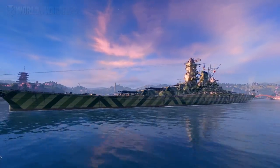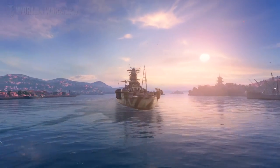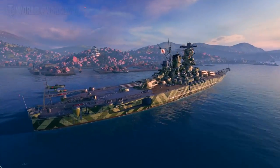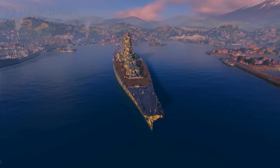So the US navy wanted to intercept them, but because of a lack of communication they ended up sending a bit more than intended. Yamato only had 9 ships with her — the light cruiser Yahagi and 8 destroyers.